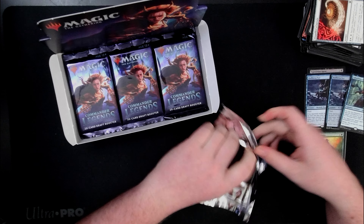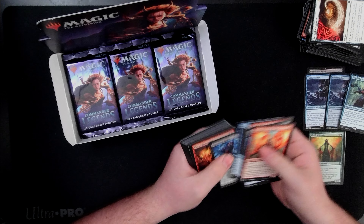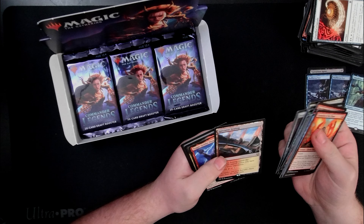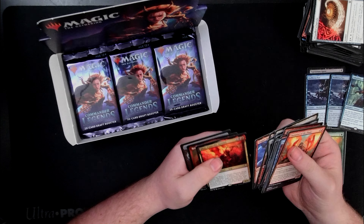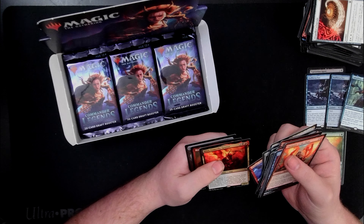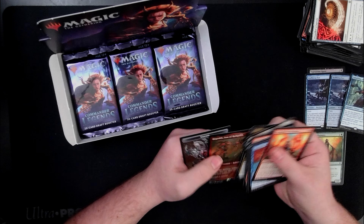I'll have to double-check the footage, because that might have been two separate packs, but I feel like that was just one pack. Wow. Forceful Denial, Fireworks Enrager, Kate, Parasmeer, Dreamstone Hedron, Spectator Seating — alright, I like that one. Blim, Comedic Genius — I've never seen that one before. When it deals combat damage to a player, that player gains control of a target permanent you control, then each player loses life and discards cards equal to the number of permanents they control but don't own. And then a Foil Son of Rogach.